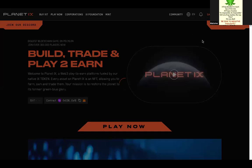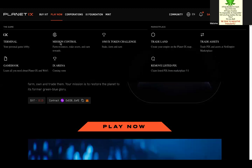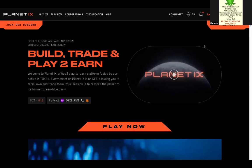You type planetx.com, then from there you connect your Planet X to your MetaMask. Once it's connected, if you're using a phone, click the top white lines on the top right, then go to Play Now. Once you go to Play Now, you'll see something called Trade Asset — then you click on Trade Asset.